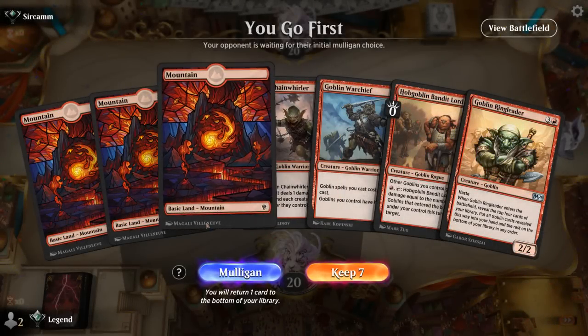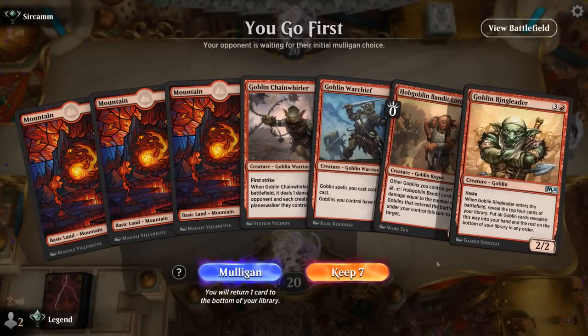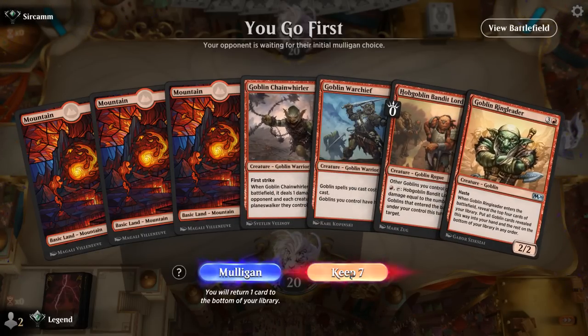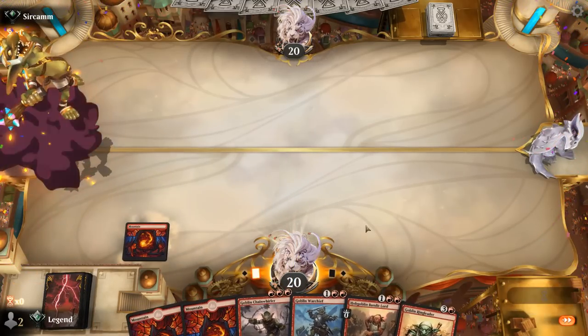We're on the play and our hand is a little slow to get going with no one or two drop, but we can hope to draw into one. Chainwirlers are not a bad catch-up mechanism if we're up against an aggressive creature deck. Warchief into Ringleader is a nice sequence. Going into a wide life-gain deck.